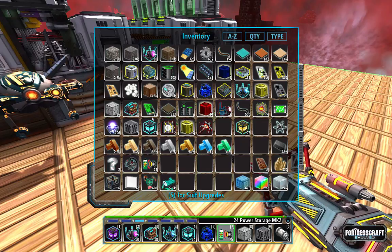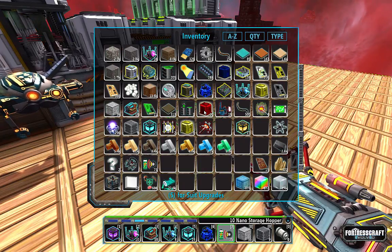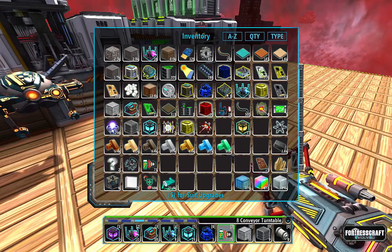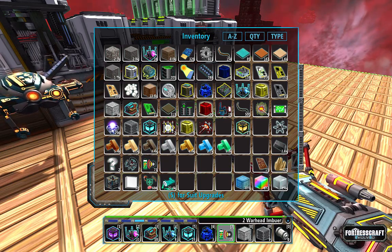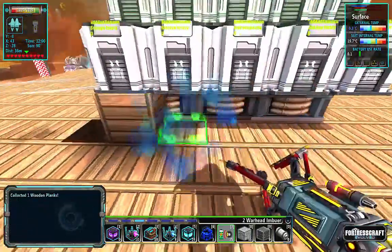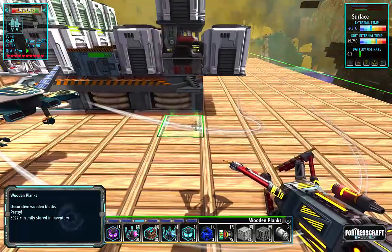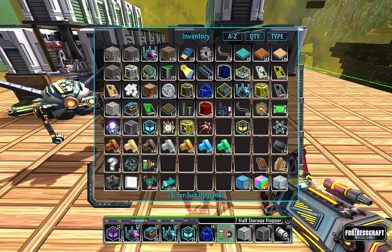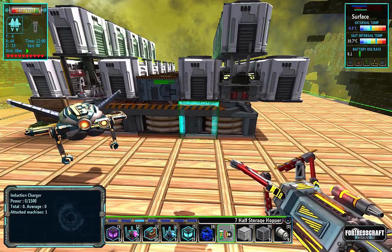Let's get the mark 4 battery in here. I really should organize my system a bit better. The imbuers — if I build these I'd be able to take the missiles out from the bottom, so I can put a conveyor underneath. If I put the battery right here that would be perfect. I don't want the battery right next to this thing though, that might be a problem.